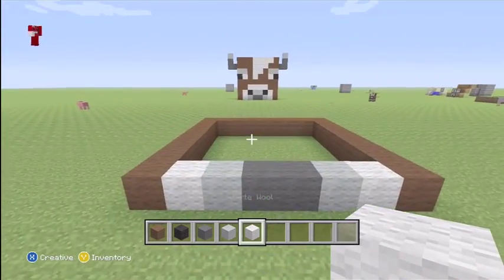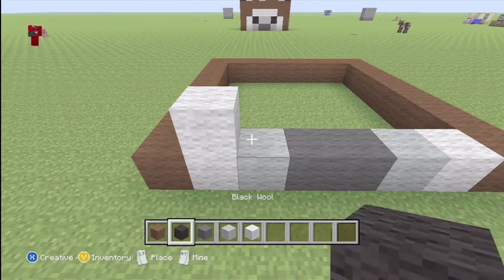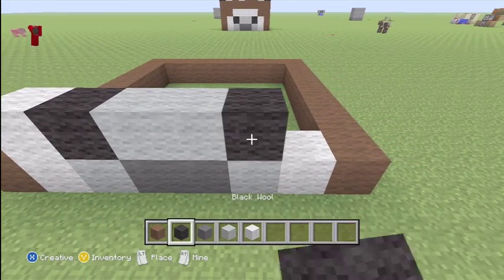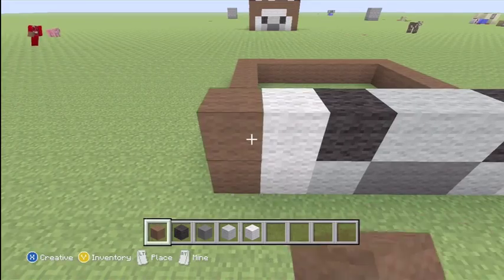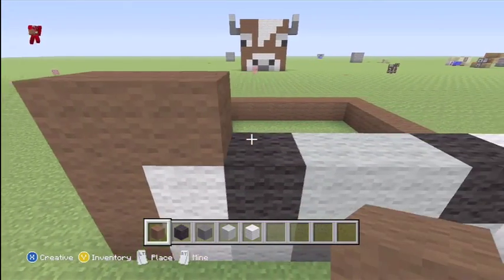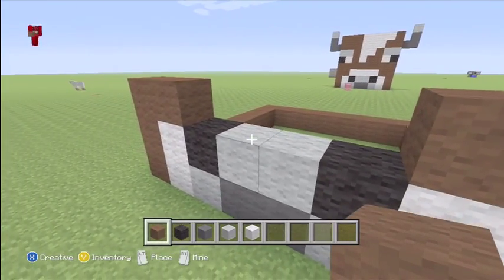That's the bottom of the mouth — white and black, two light grays, another black, and white. You're going to fill these browns — that's the mouth — two more browns there, two on the other side. Then take your white out and fill it all across.